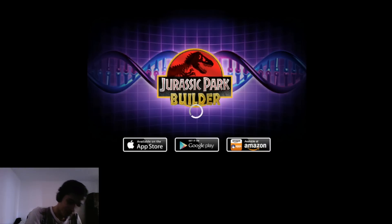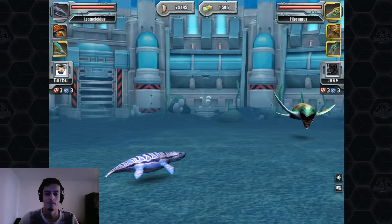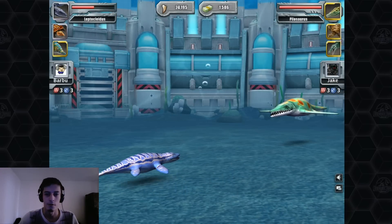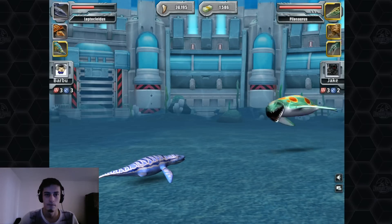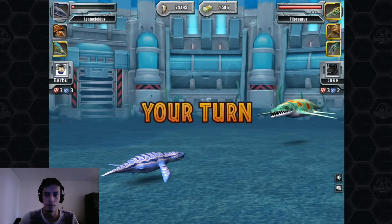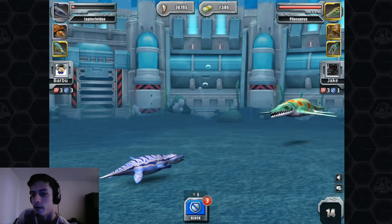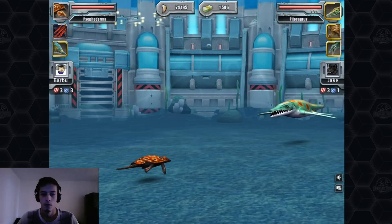Let's do it! We got two new dinosaurs so cheap — never thought I'd get a dinosaur so cheap. Let's see if we can win this tournament. Let's bite the Pleiosaurus — come on Leptocletus. He wasted a block. There's just one more attack. He wasted another block — so he's going to waste another block after. Bite him!